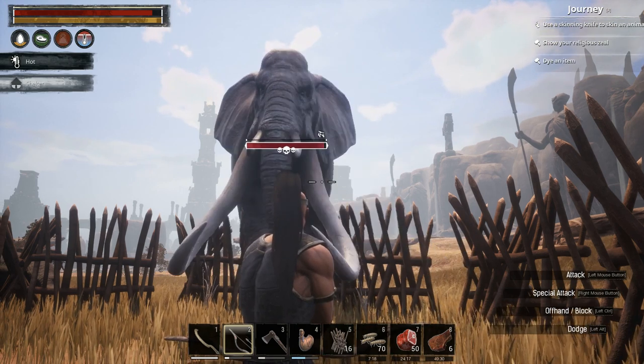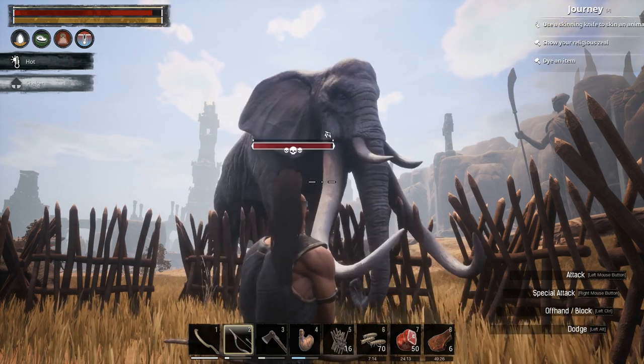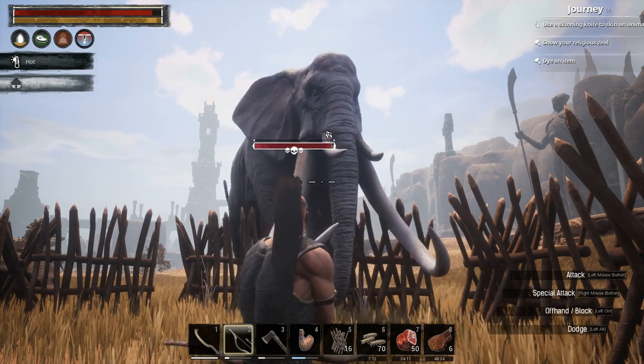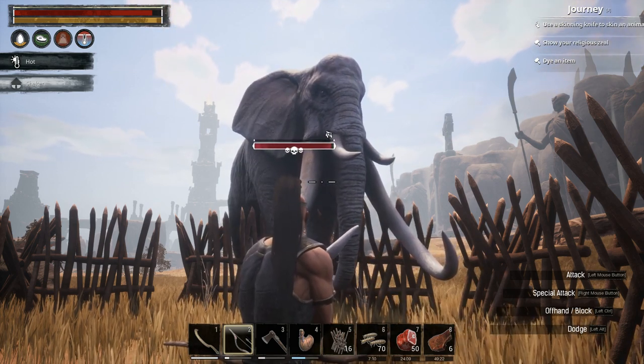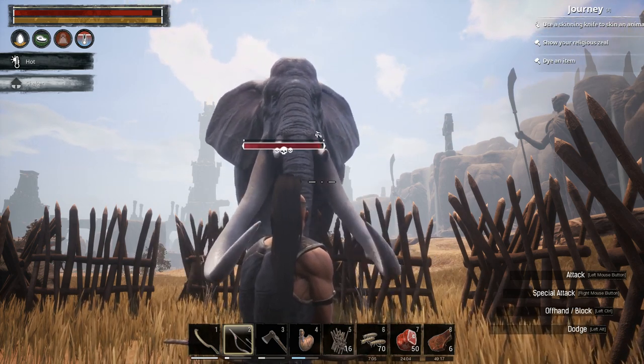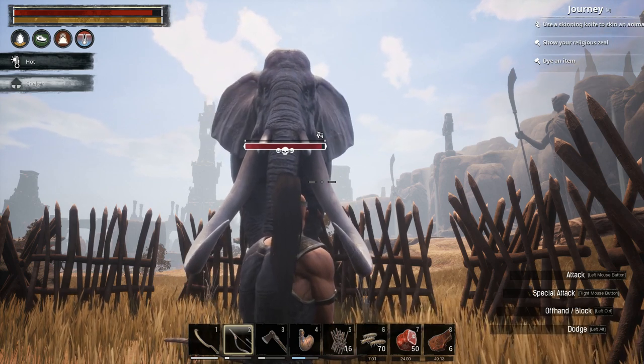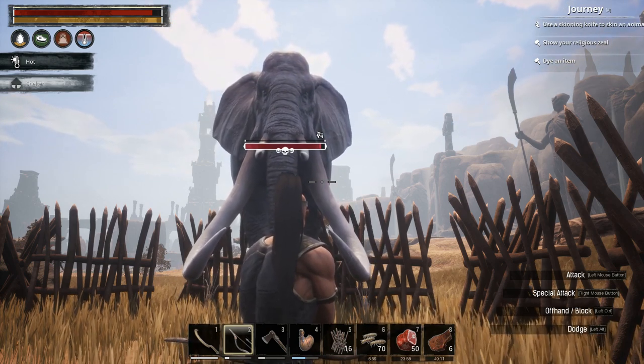He is still trying to get to me but not very successfully — his health bar is draining slowly. This will take some time and with patience you will get there. I don't have many arrows left so I'm just going to take my time and think outside the box about how to kite him so he stays stuck in the palisade walls.